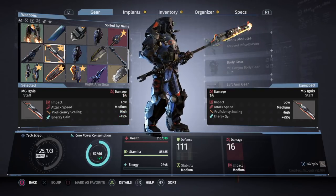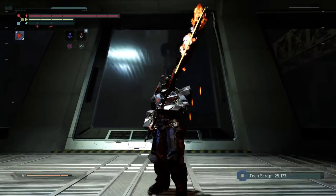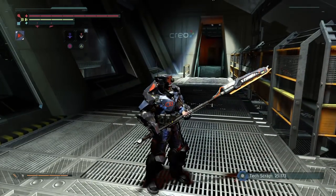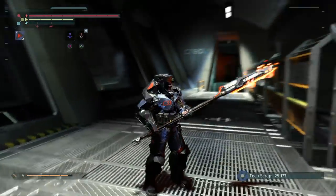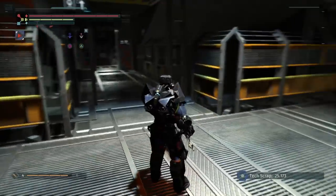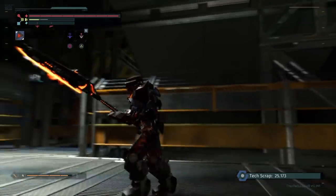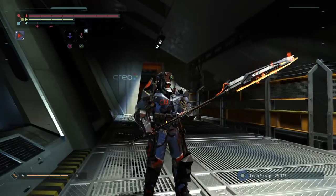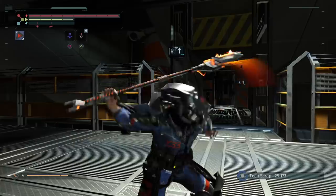This is the last weapon on my list — the MG Ignis. The MG Ignis was the most annoying to get because it was in the most obvious place and I missed it on my first playthrough. This is New Game Plus, by the way. This weapon looks amazing — the fire effect on it looks incredible. It has a nice red wire that's pumping gas into it, making it hot. The R1, R1, R2 is the same as any other staff, and R2, R2 is the same as any other staff — spin, jab, spin. It looks amazing and is actually decent, though I don't like it because it took me so long to get it.